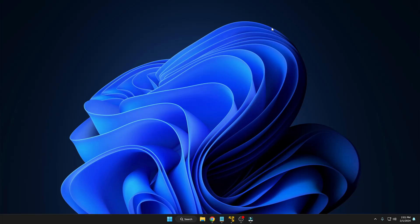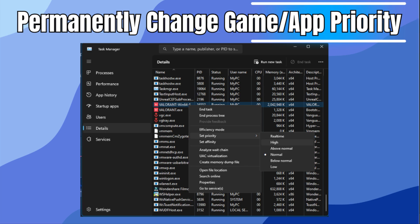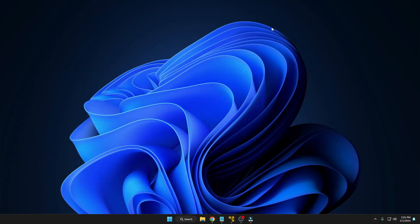Welcome back everyone. Today I will be showing you how to permanently change any game or application priority to always high on Windows 10 and Windows 11.